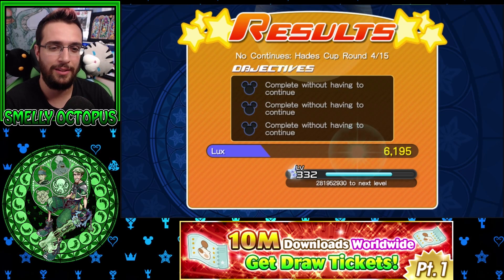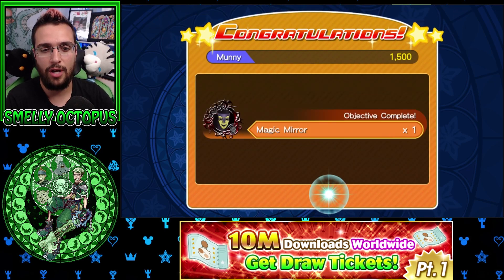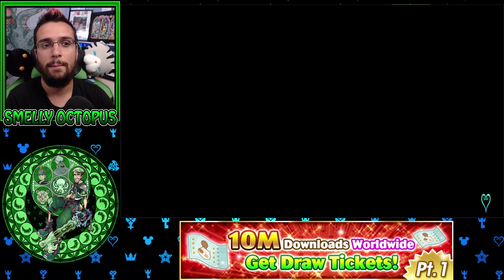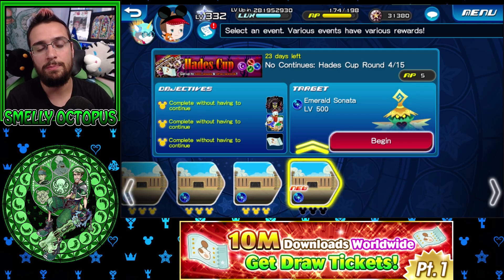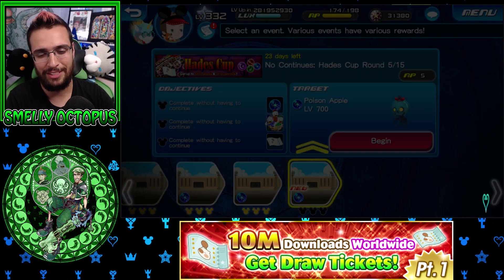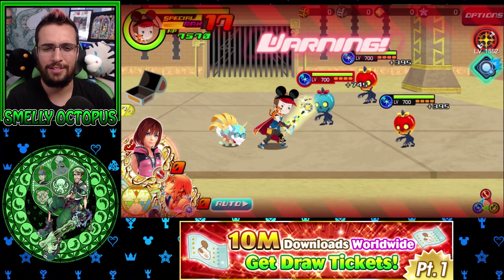I want to see more stuff like that in the future. Hopefully down the line we get Hades Cups that are not just about very powerful enemies but more about unique strategies you've got to come up with. I don't want it to be like only use speed metals, only use power metals - just something different. That's all I'm asking for.